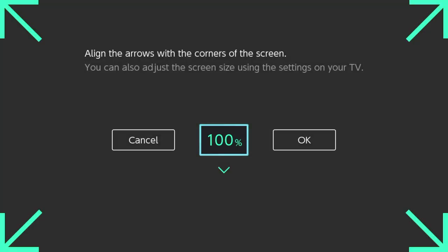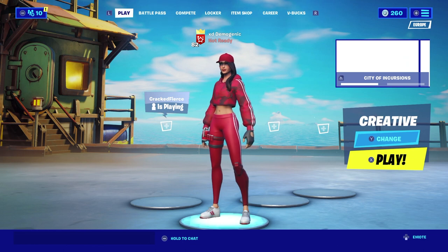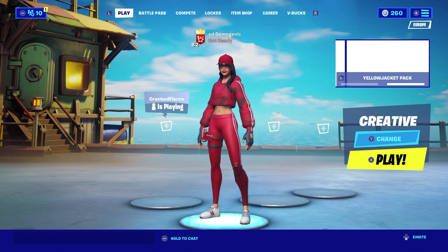You want to adjust the screen size — I put it to 100% because I can, so basically the arrows should be at the corners of your TV. For even more optional things, you can put your TV on game mode. Most TVs or monitors made after 2010 have that game mode.